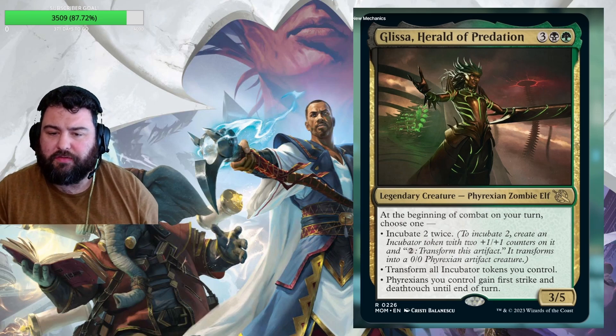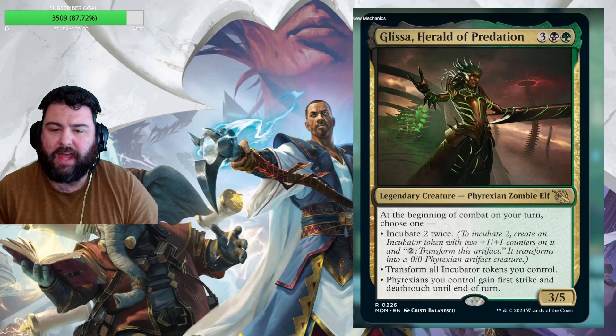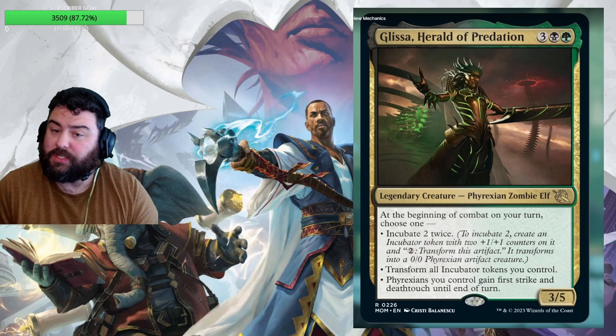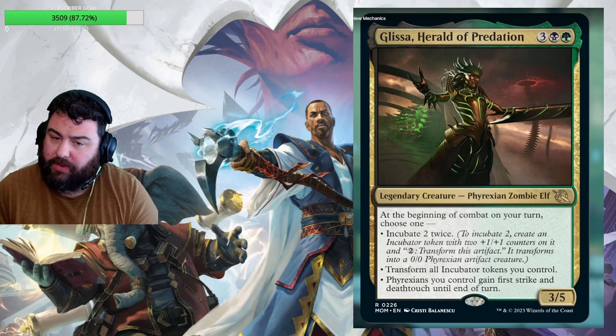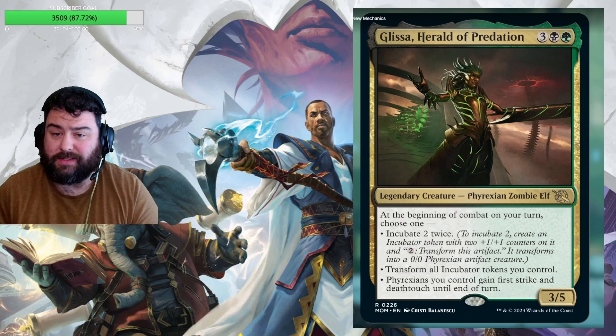It also remains a Phyrexian artifact creature, and you can do this at instant speed since nowhere does it say only at sorcery speed. The second choice is to transform all incubator tokens you control, and Phyrexians you control gain first strike and deathtouch until end of turn. So you play this, make it to combat, and immediately get to make two tokens to save for later or transform them. It generates creatures via incubation tokens, transforms them all, and gets them through with first strike and deathtouch. I think this is actually pretty good.